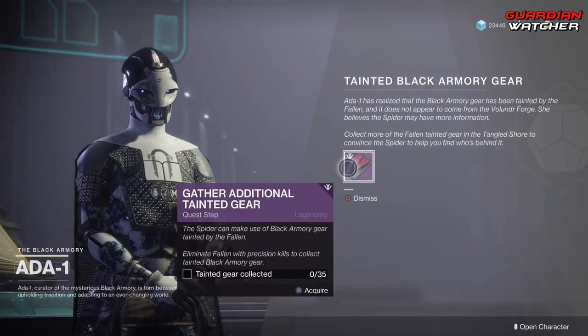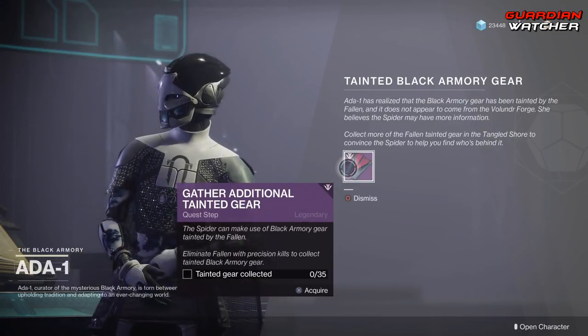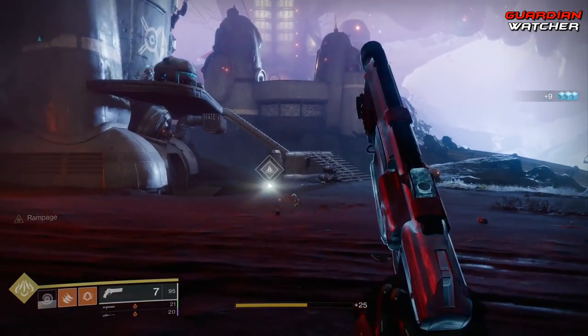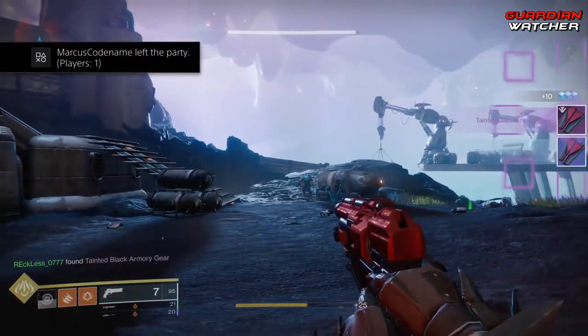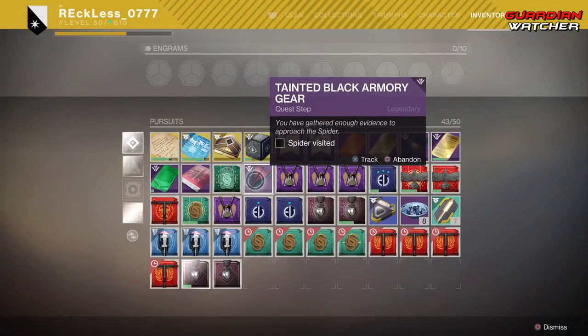Next, head to the Tangle Shore and get precision shots on Fallen. You want to gain 35 tainted black armory gear. Once that's completed, head to the Spider so he can give you the next part of the quest.